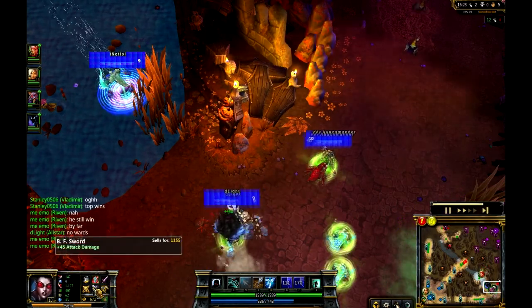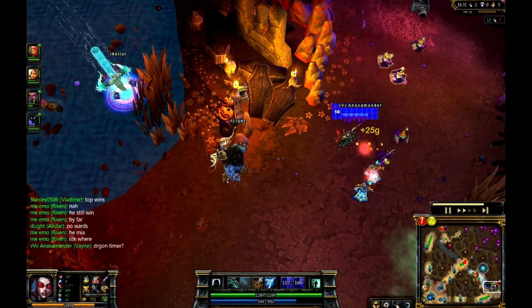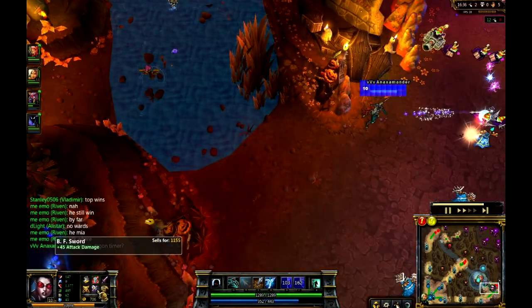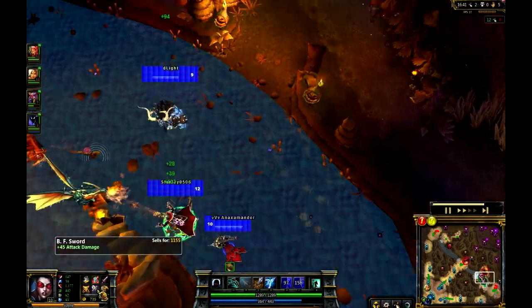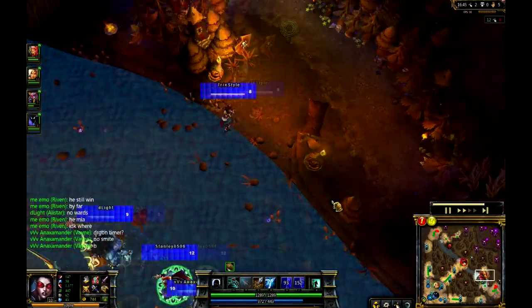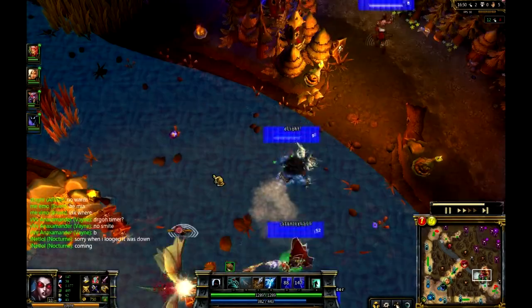He does have a Zeal. I would definitely argue, and if you guys watch my Tristana game, you know that I would definitely argue for the Infinity Edge with the Zeal rather than the Bloodthirster. It's going to give you significantly more damage. And the crits coming out of the Zeal aren't really going to do nearly as much as crits coming out of an Infinity Edge. And the Spell Vamp is good enough off of a Vampiric Scepter.